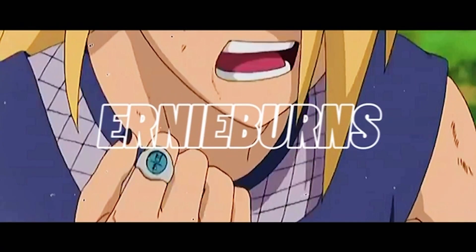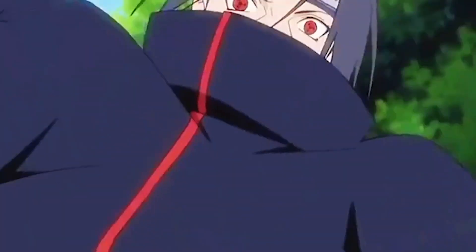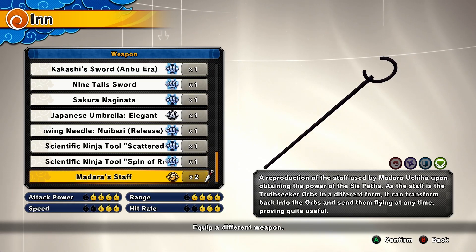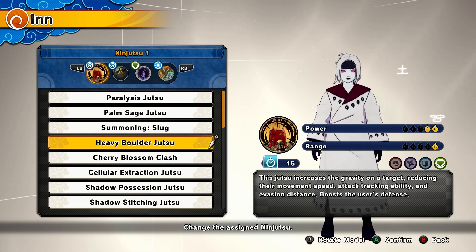For this build we're gonna be using the Moderate Staff weapon. For the Ninja 2, I'm using the Healing Seal Type 2. The top and bottom I'm using First Blood and Clear Mind. For the accessory I have nothing.